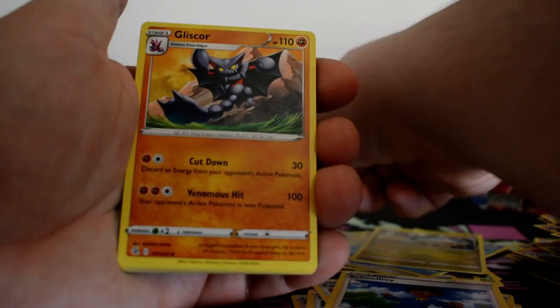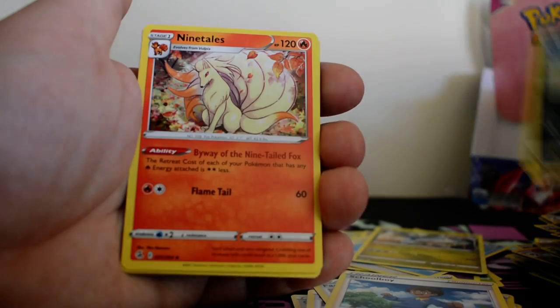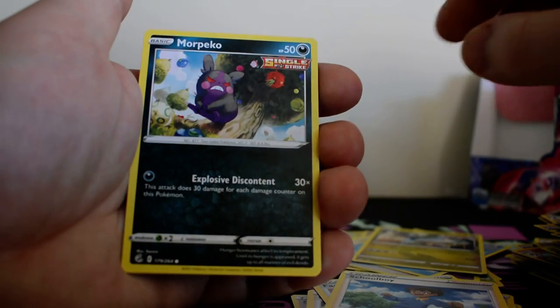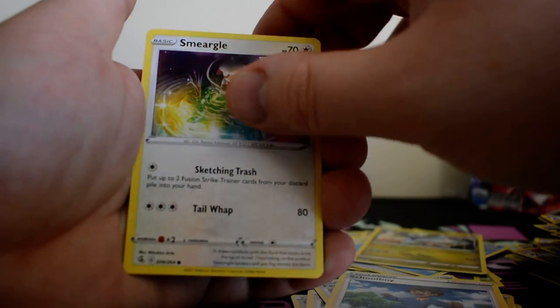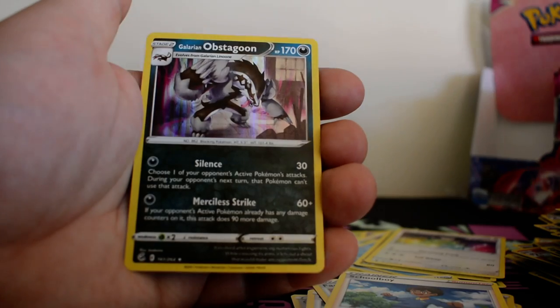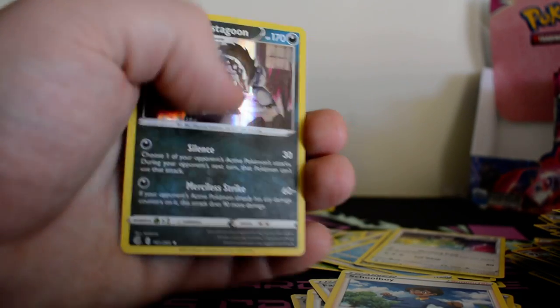Water Energy, Gliscor, Mandibuzz, Ninetales, Growlithe, Phalanx, Morpeko, Smeargle, Qwilfish, Reverse Feraligatr, and a Galarian Obstagoon Holo.